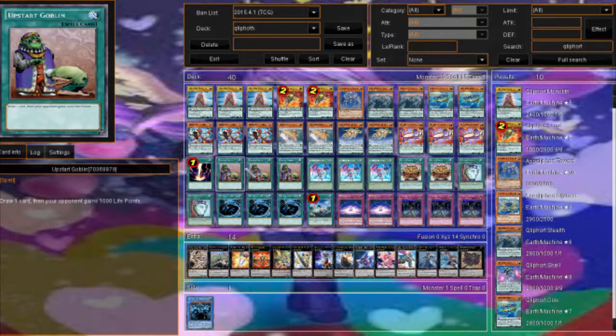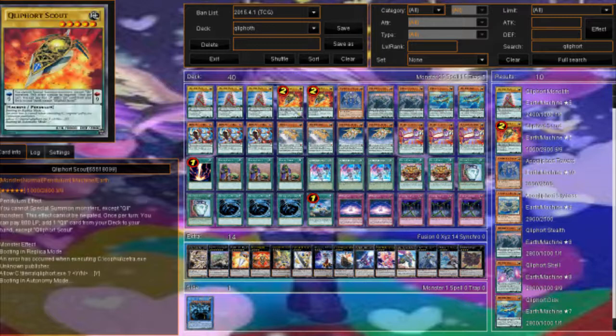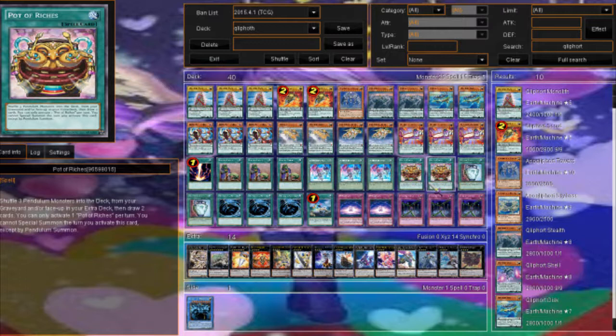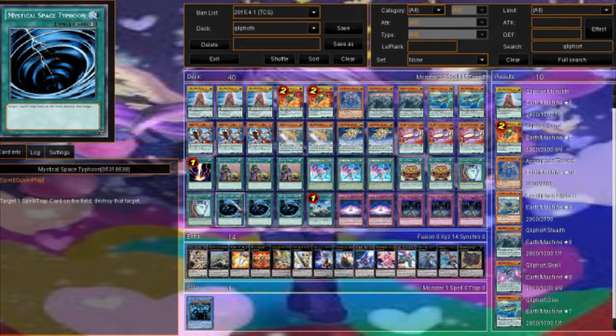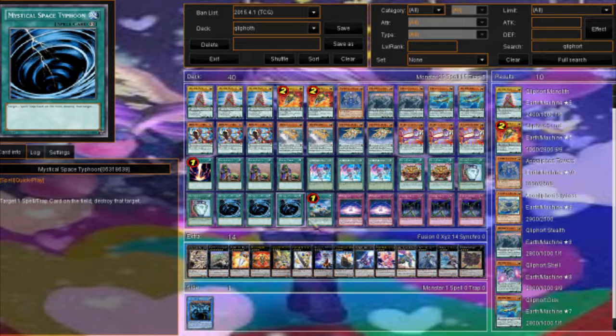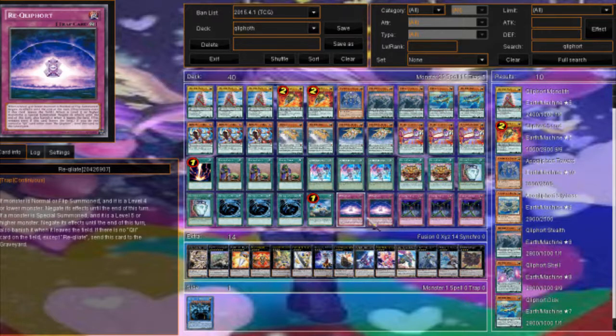Three Jackie, three Upstarts, three Summoner's Art — you can use it to search your Scouts or Monolith. Two Pot of Riches — to make you think: shuffle three pendulum monsters from your graveyard or face-up in your extra deck back into your deck and draw two cards, which can be really great, but you can only pendulum summon for special summoning that turn. Two Duality for more consistency, three MST, one Sacrifice.